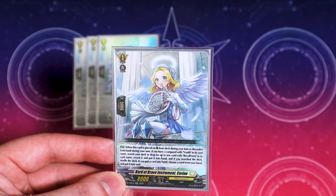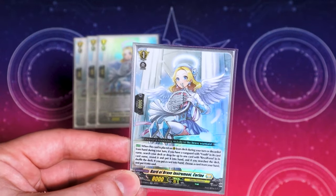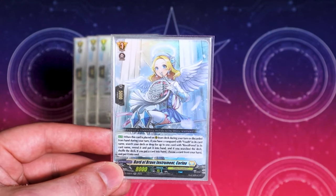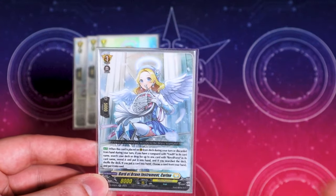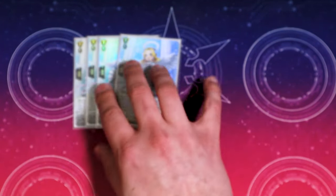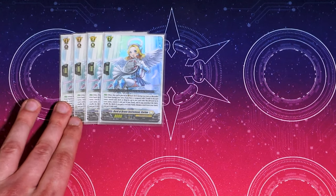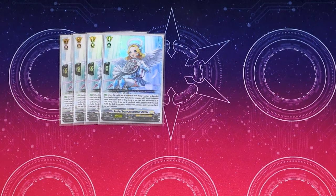You get this off the grade one skill because when you ride youth grade two, you Soul Blast one, look at the top three, and call Corrine from the deck — since she was called from the deck, the effect activates. You can also use it with Skyfall Arms when it's called from the deck or discarded. This card is just insanely good — full-on toolbox, search whatever card you need.